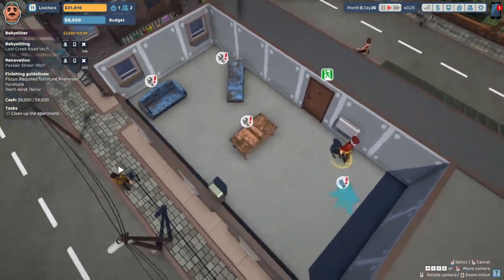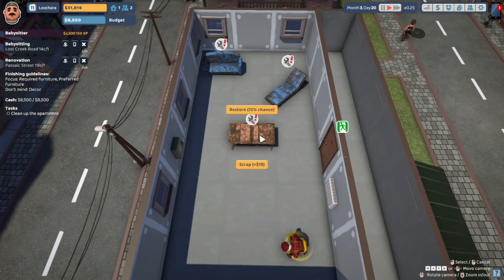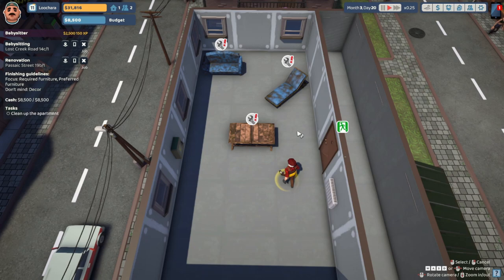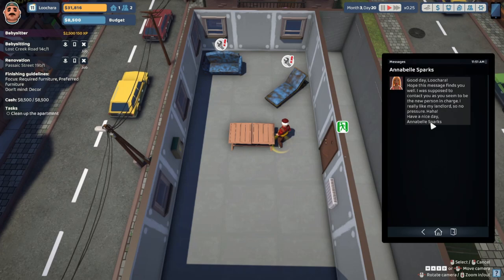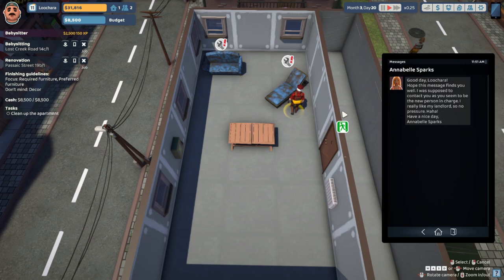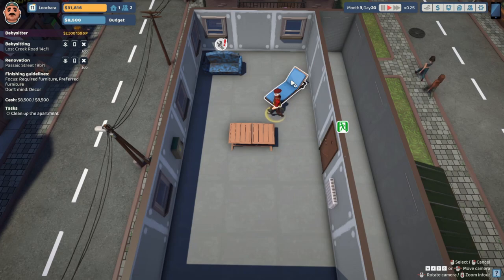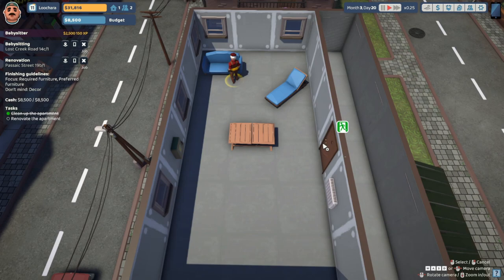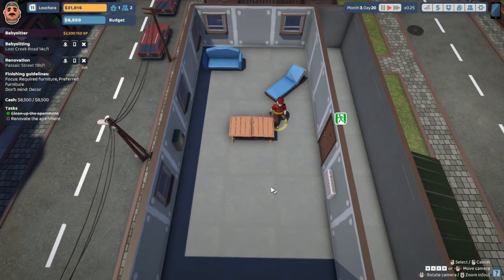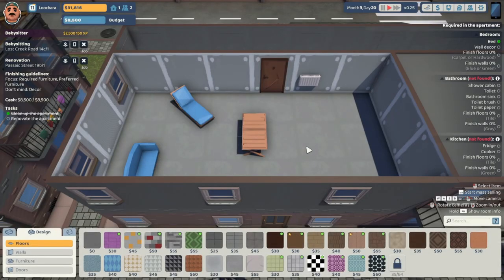Steve's got his work cut out for him here. At 70% it's not worth much — let's try to restore it. 75% — yeah, we'll try it. 78% — sure. Alright, beautiful. Steve, get out of here in the nicest possible way. Let's renovate this bad boy.